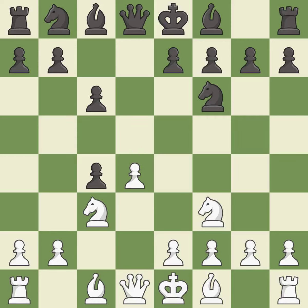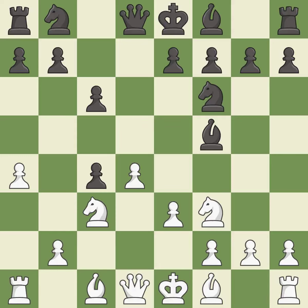DxC4 captures the C4 pawn and opens up the center. A4 stops the B7-B5 advance, which would have allowed black to keep the C4 pawn. Bf5 develops the bishop and controls the E4 square. E3 supports the D4 pawn and allows the light-squared bishop to attack the C4 pawn.